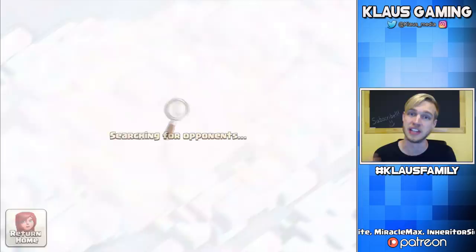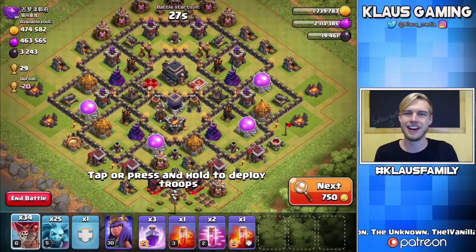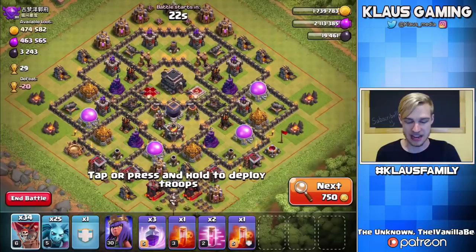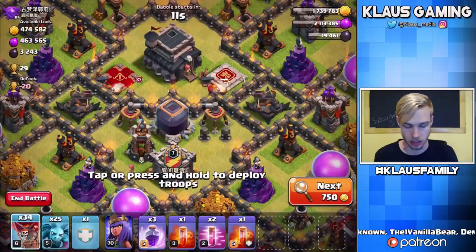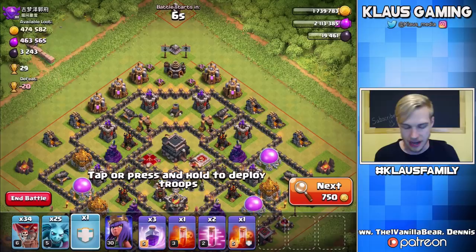Here we go — this is a good base to try out our new max queen. It's a max nine with no queen, which will make things a little bit easier. All the Dark Elixir is in one place at the top and in the storage in the middle, so this is a perfect base. Let's deploy the hound, get our balloons in, get our minions, haste everything, rage everything, and then use our queen as a dive if we need to, or she can snag some loot.